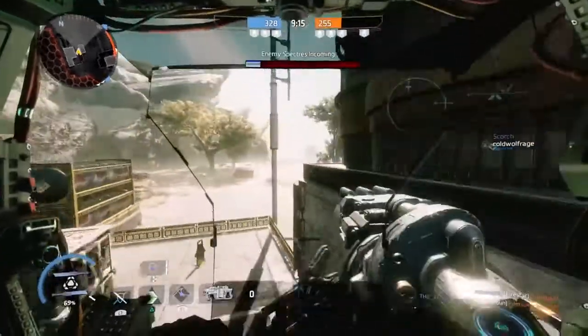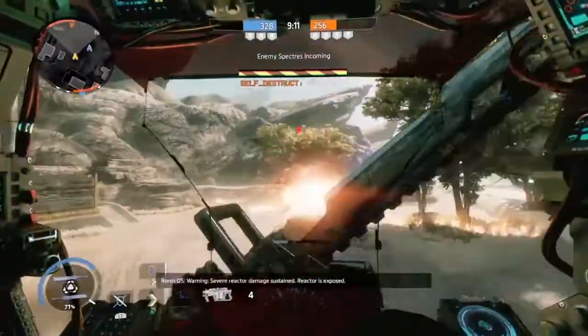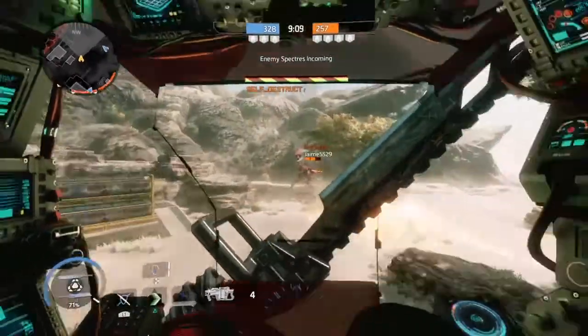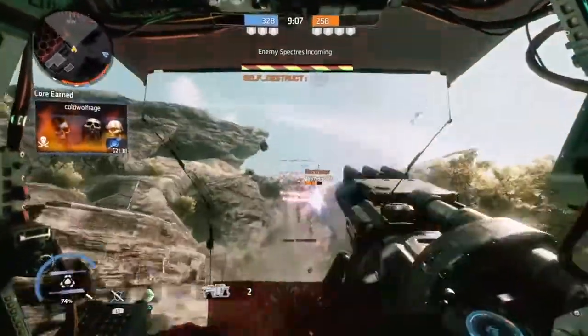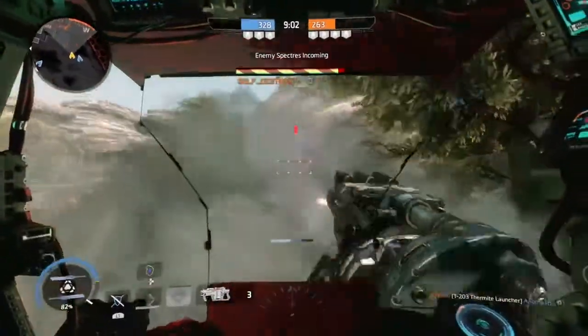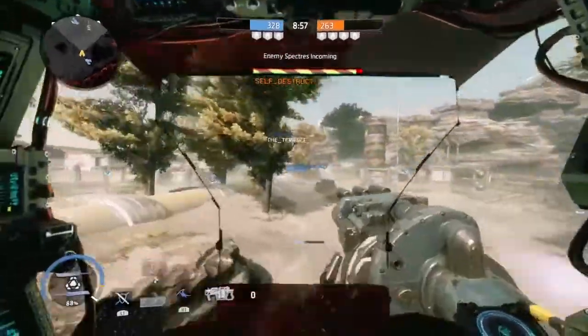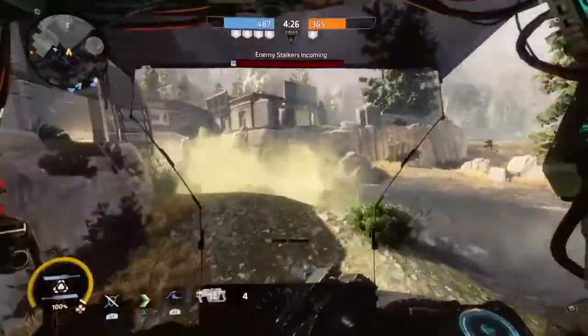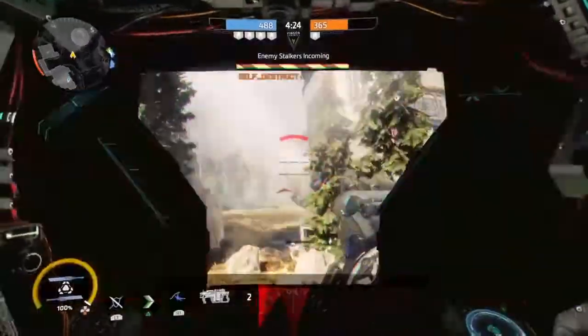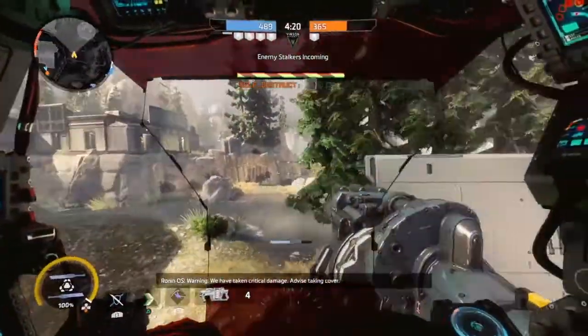So before they start charging at you, lay down some smoke: one, it will block their view; two, it will give you enough time to make a run for it; and three, you can try to bait them into an area where your buddies are waiting. This could be a win-win depending on how you play it out. Lastly, your pilot kit will be fast regen for health recovery, and low profile for sneaking around and attacking Titans when they least expect it.